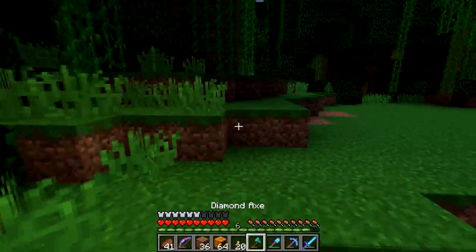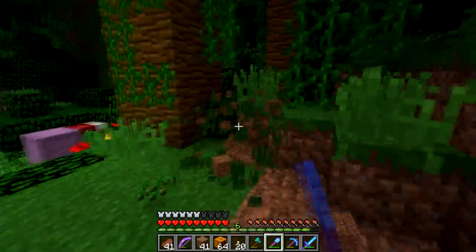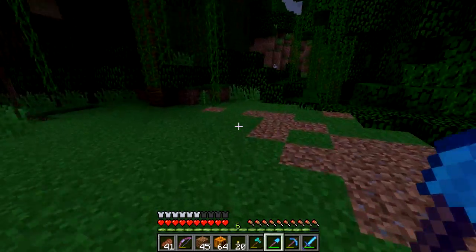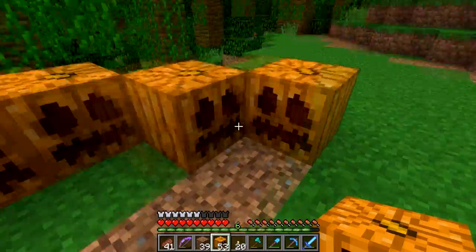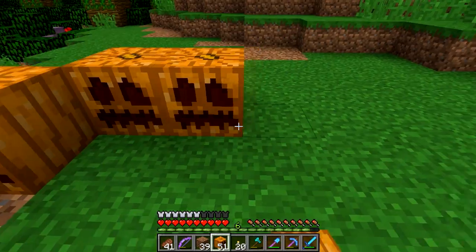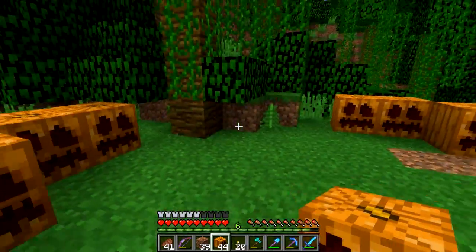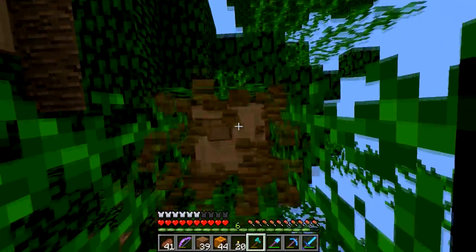I'm actually going to want a little bit more dirt than that. And it is getting dark already, so let's just grab some of this. Then we can go to sleep. We're going to be building our pumpkin house right around here. I'm going to make it so that all of the pumpkin faces are facing the inside of the building. I'm going to make a very rough circle — I'm going to take down this tree.